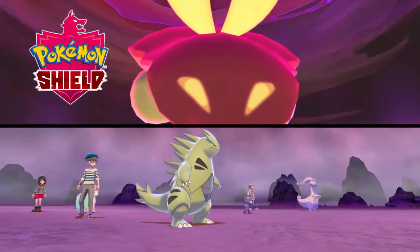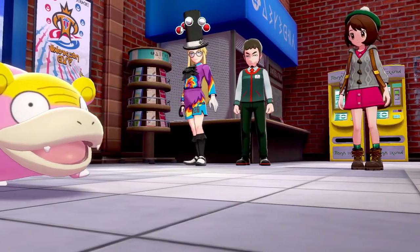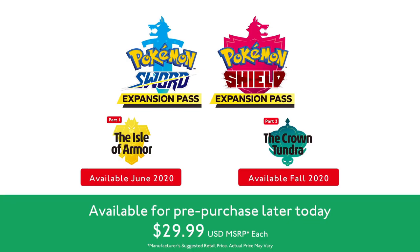Starting today, you're more likely to run into Gigantamax Coalossal, Lapras, Flapple, or Appletun in Max Raid Battles in the Wild Area. There will also be a software update available later today. Head to Wedgehurst Station, where you'll encounter a Galarian Slowpoke. The expansion pass is available for pre-purchase later today.